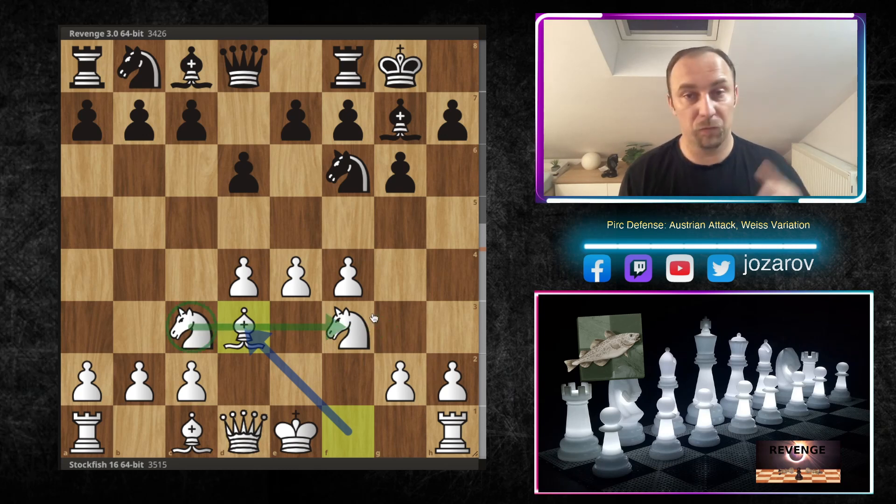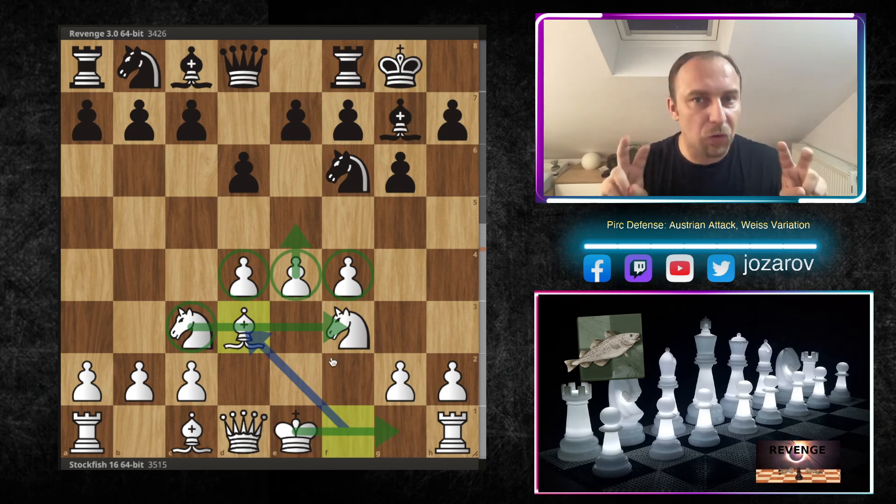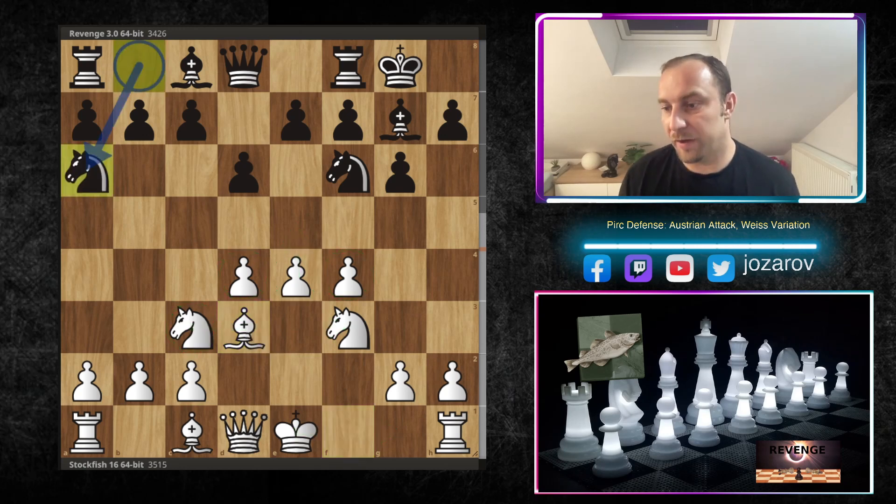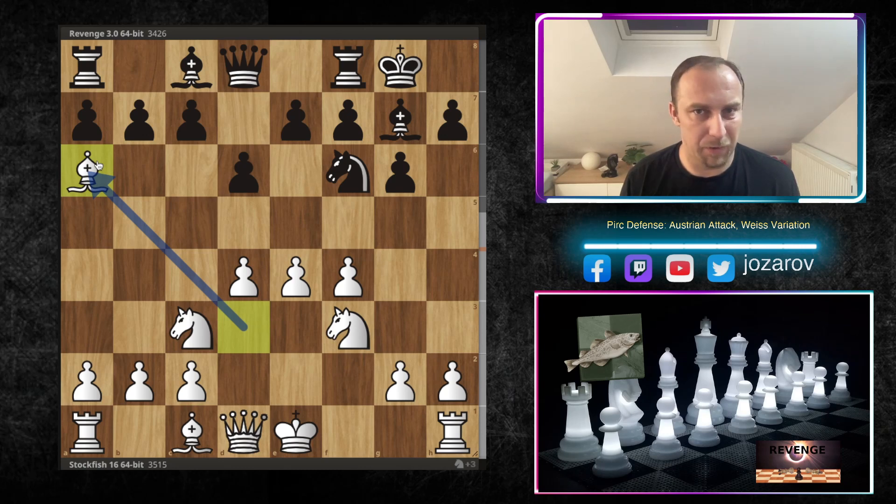Bd3 simply supports our now powerful center - we have two knights on their most natural squares, a powerful center, and now we're supporting the e5 push we're trying to play. We can play e5 anytime, but Bd3 is a better approach because we're just one move away from castling and the king is more secure if something clears in the center.